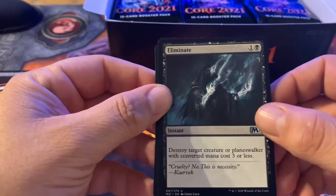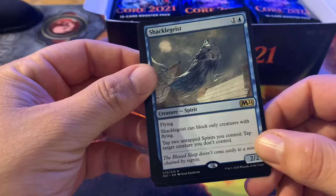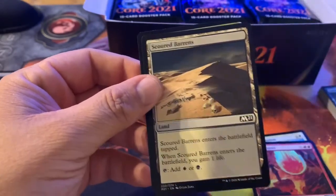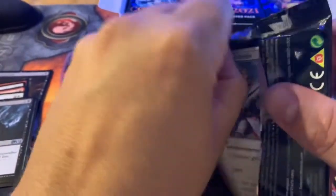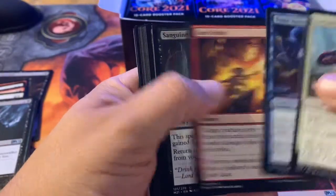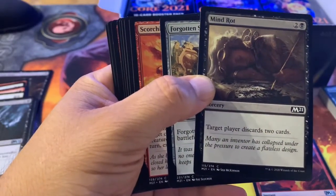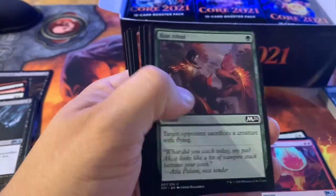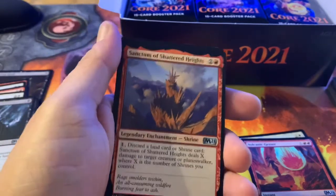Eliminate — for one and a black, destroy target creature or planeswalker with converted mana cost three or less. Shackle Geist — one and a blue, can only block creatures with flying, and you can tap two untapped spirits to tap a target creature you don't control. Alright, Thought Rot — I used to like that card a lot, it's actually pretty good in Standard, would ruin people's hands. And Duress. Sanctum of Shattered Heights — with a shrine, for one you can discard a land card or a shrine card, it deals X damage to a target creature or planeswalker where X is the number of shrines you control.